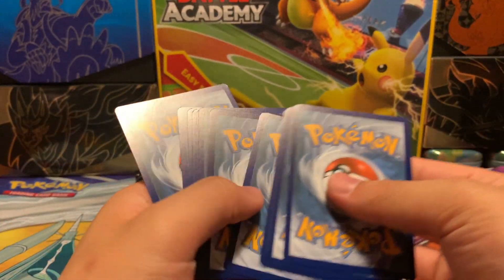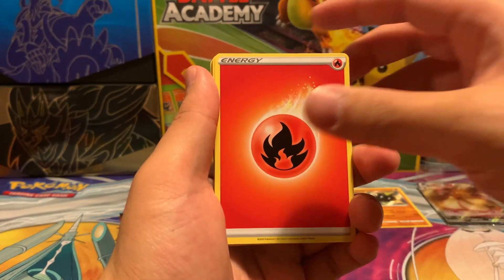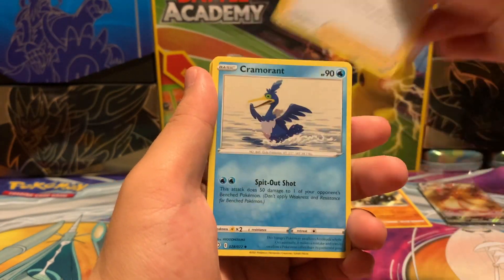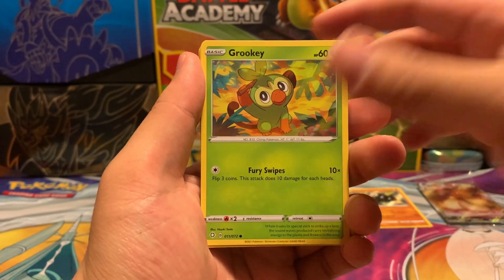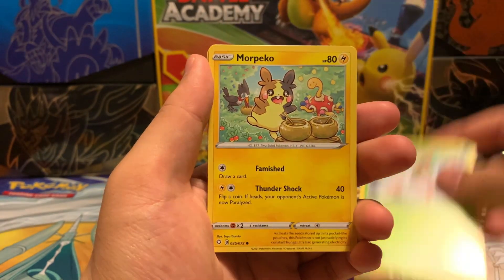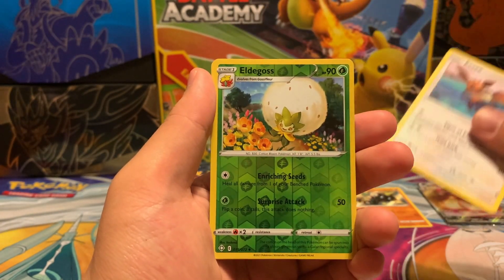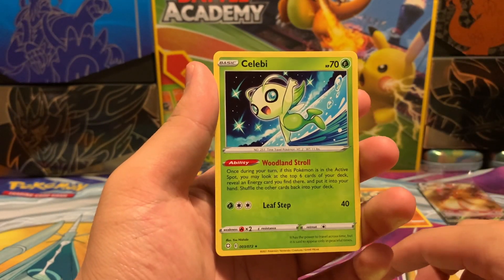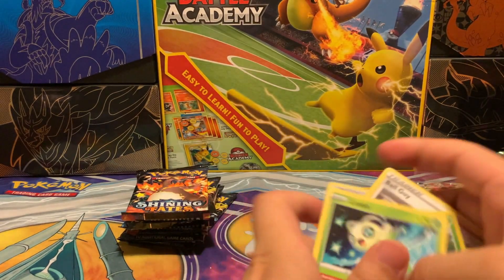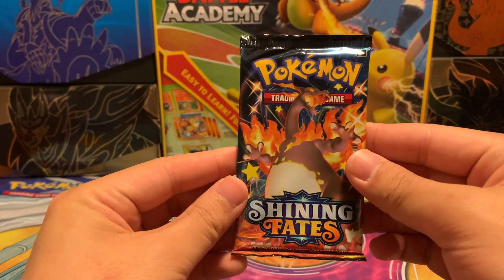We start off with a Fire Energy, Ball Guy, Cramorant, Rusted Sword, Grookey, Yanma, Morpeko, Trubbish, Eevee, a Reverse Holo Eldegoss, and a Celebi regular rare. All right, we didn't get anything there, but let's go for the Charizard pack next.